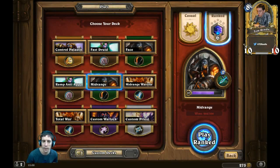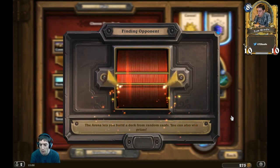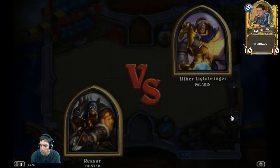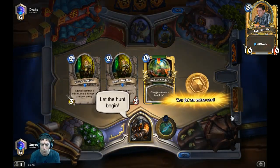Welcome back to part two of laddering up with mid-range hunter. We're going to hop straight back into some games and hopefully not get disconnected. We've made our way up from rank seven to rank six, and another couple of wins and I'll consider today a success. At the end of this video I'm going to talk about potential ideas for adapting some Black Rock Mountain cards into this deck. I've cleared the first three wings using Emperor Thaurissan in control warrior and fast druid.